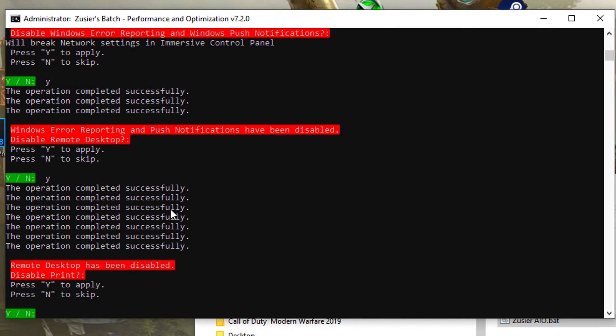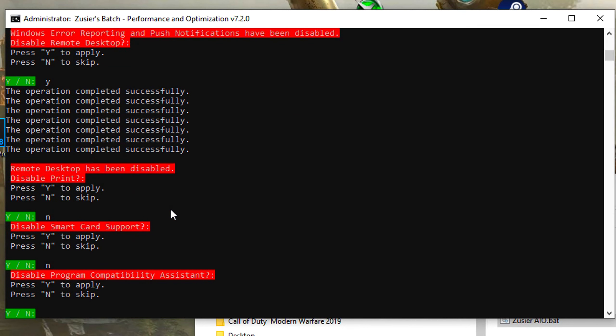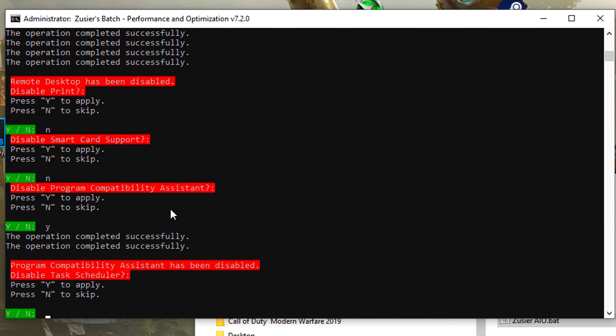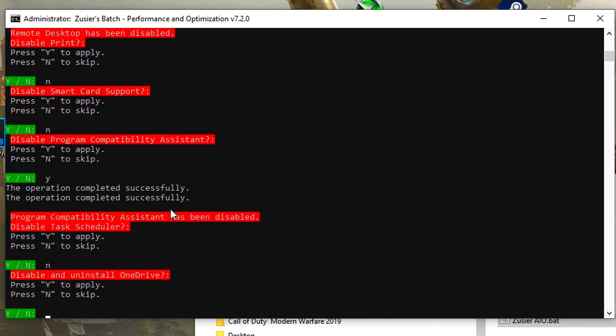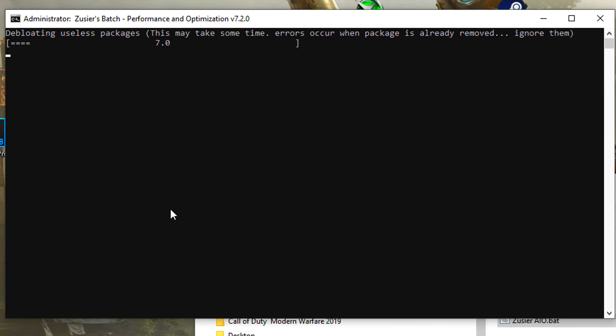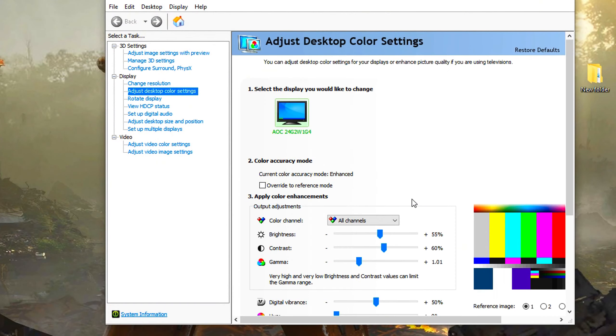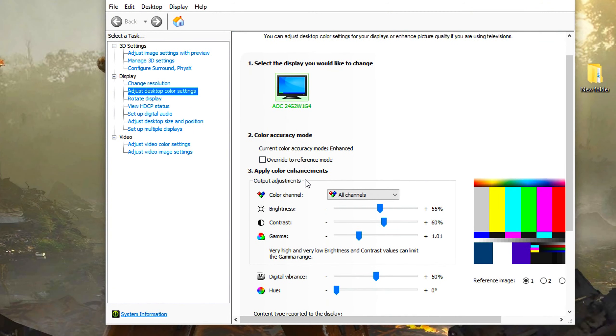If you make frequent payments through this computer or laptop, I suggest you leave this enabled, so type N. You can safely disable FSO globally.